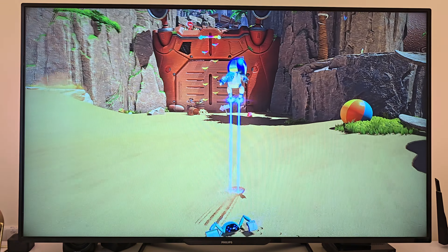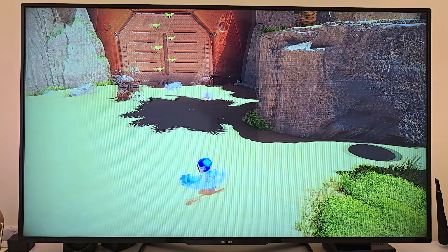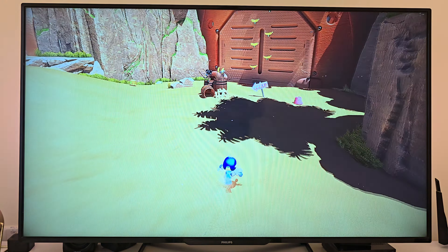From the moment I booted it up, I could see this game was not holding back. Visually, Astro Bot is breathtaking — I don't say that lightly. The graphics are some of the best I've seen on the PS5, and that's saying a lot. Each level is a vibrant, meticulously designed world, full of color and detail. It feels like stepping into an animated movie, where every pixel has been polished and perfected to deliver an experience that's as immersive as it is fun.